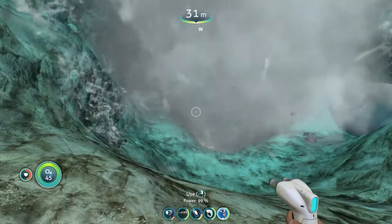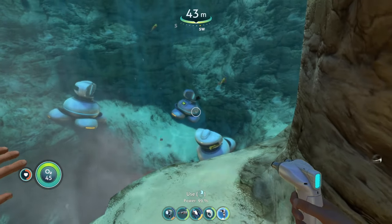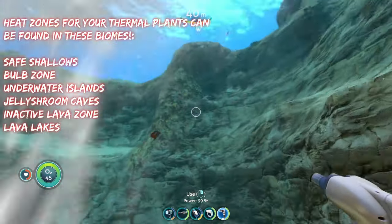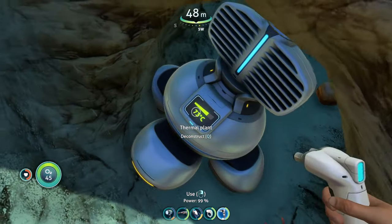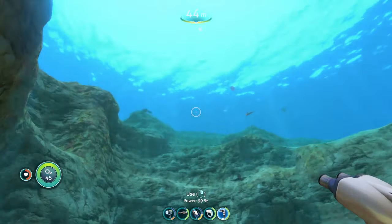With the thermal plant, as long as you put it in a hot area like I have right here, it will constantly generate energy for your base for as long as it is placed down. As you use power, it'll just constantly come back because thermal plants never stop generating energy as long as you put them in a good area.